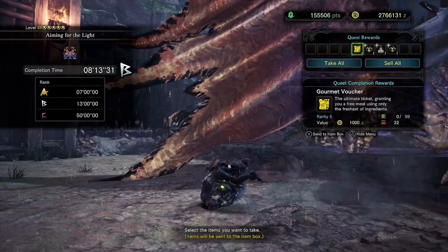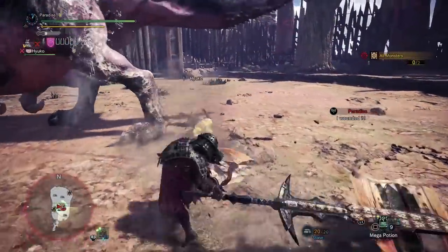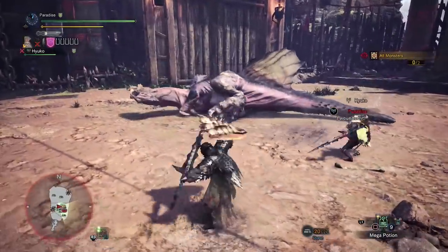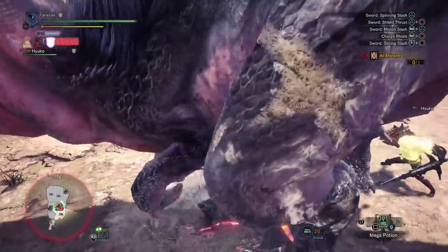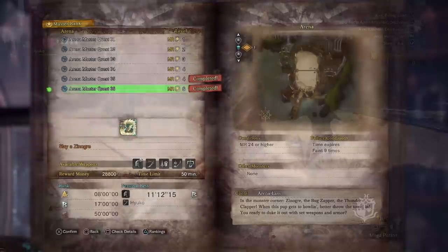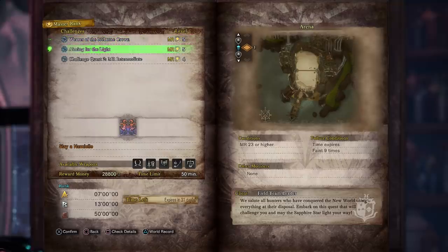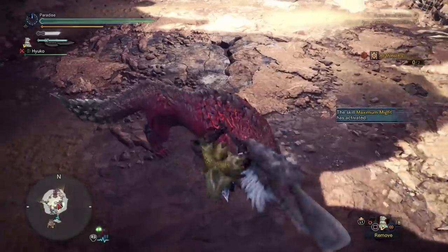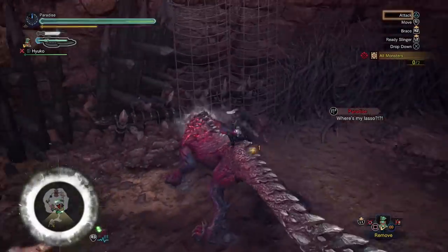From our experience, Namielle was the easiest farm right now — just go in, slay it with the Charge Blade and you'll upgrade those Guild Palace weapons in no time. There is a double Anjanath hunt right now, however it wasn't dropping Hero King Coins for us. It looks like 23 Master Rank is the minimum requirement, since Quest 6 (Zinogre) is MR24 and the Namielle and Velkhana ones are MR23. The double Anjanath and double Odogaron didn't drop the coins, so Namielle seems to be the best option.